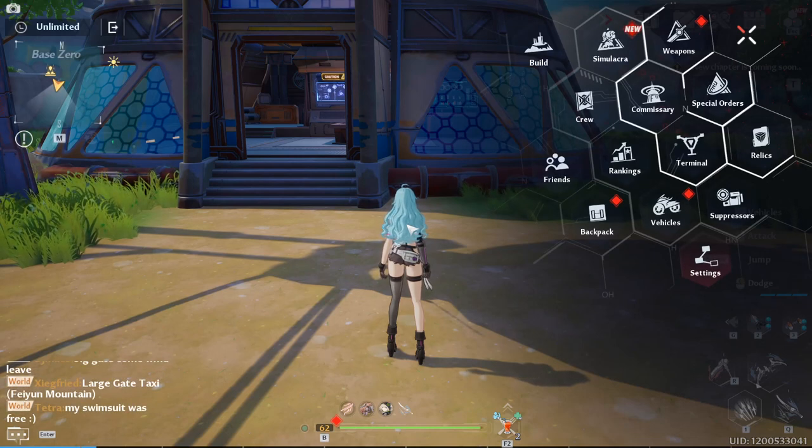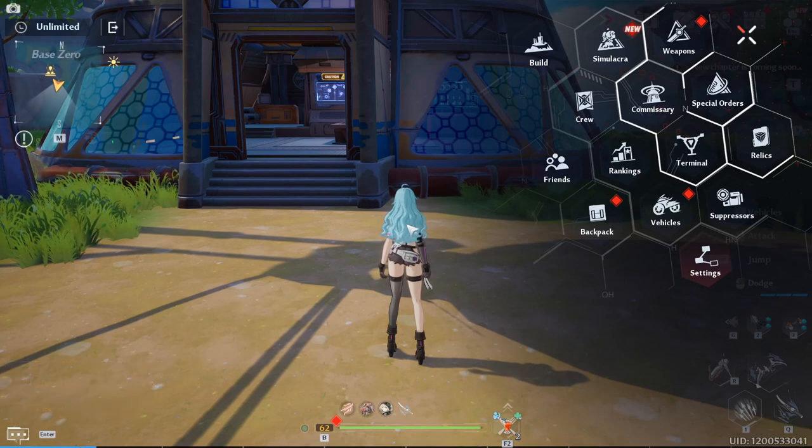I also forgot to mention — how you unlock the Artificial Island is up for debate for the most part. It's either you finish the story up until you get to the next area, or you need to be level 55 to 60. So try to go ahead and finish the main story, or hit level 60, and you should unlock it.